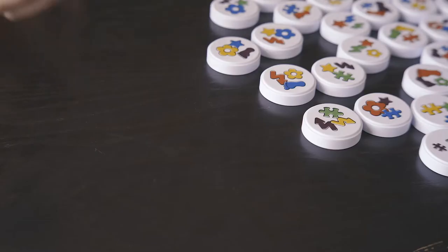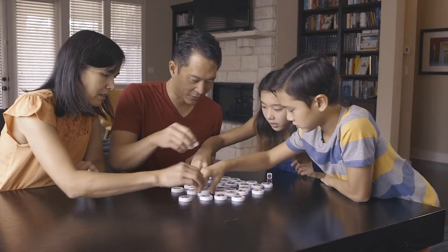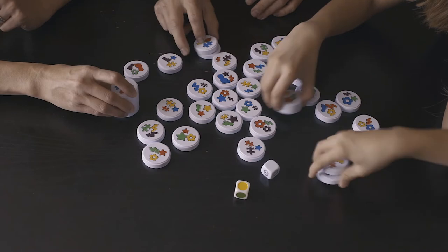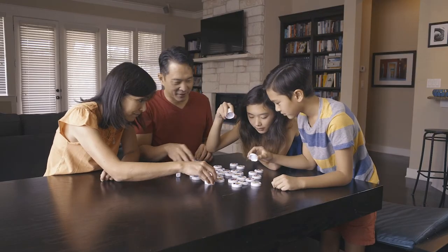Now we're ready to begin! The oldest player rolls both dice. Everyone plays at once, racing to pick up all the discs with the shape and color shown on the dice. You can only use one hand to pick up discs, using the stack you've already collected.